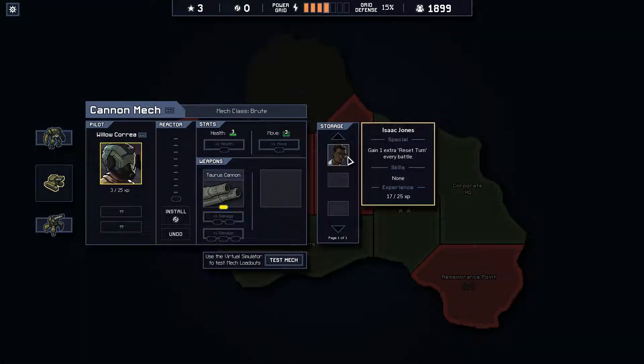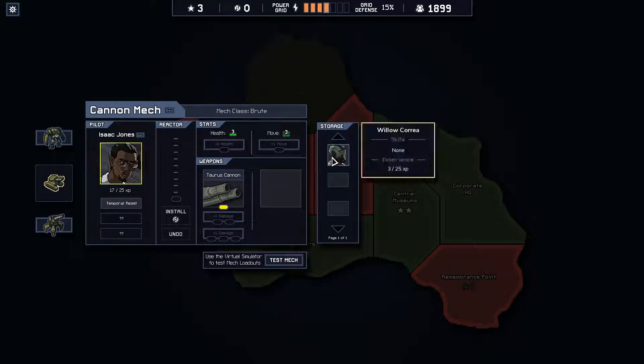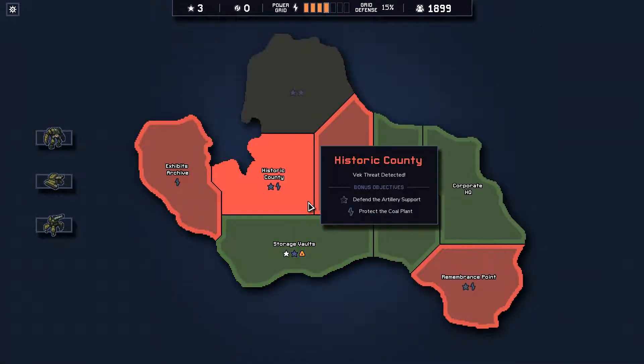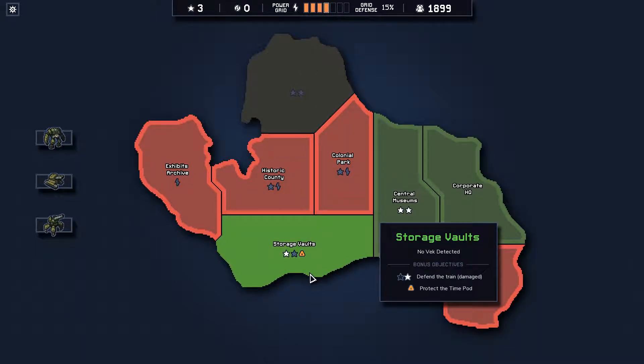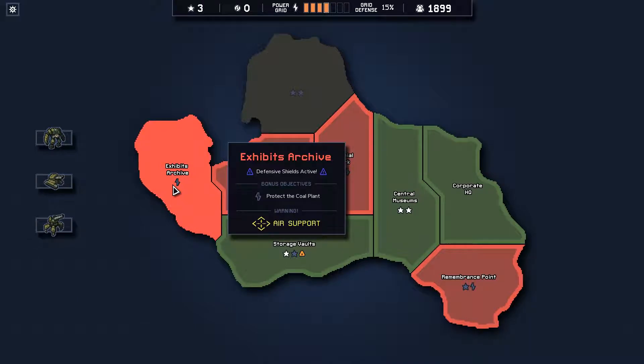Let's do that. And this guy - one extra reset turn every battle. How much XP does he have? That guy's three of twelve, this one is seventeen of twenty-five. I think I'm gonna replace these two. He had no skill anyway. So that's a better way to do it. Cool, so I could try to gain a power, which I think I missed out on. That money - so that's not that great.